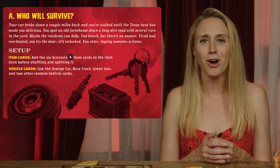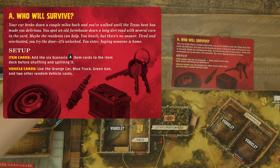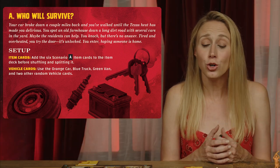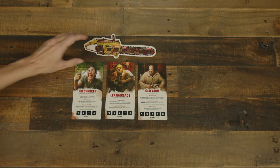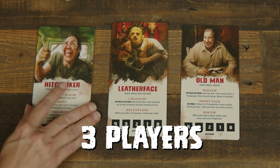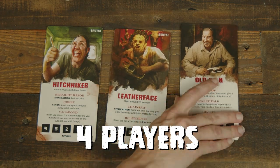Next, select a scenario card for the game. Read the introduction out loud and place the card red side up near the boards. If this is your first game, choose the "Who Will Survive" scenario. Select which player will take the role of the Sawyer family. If there are three trespasser players, choose one Sawyer board to flip to its brutal side. In the case of four trespassers, flip all three to their brutal side.